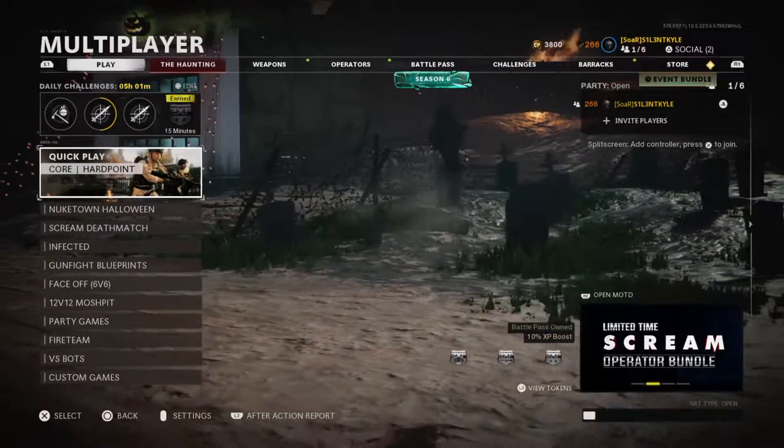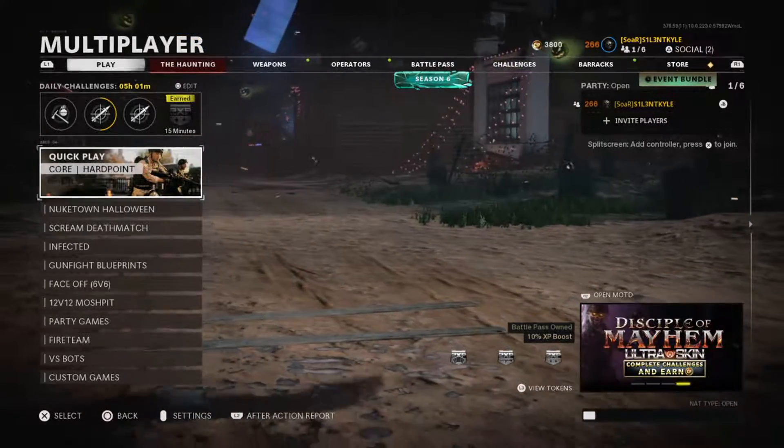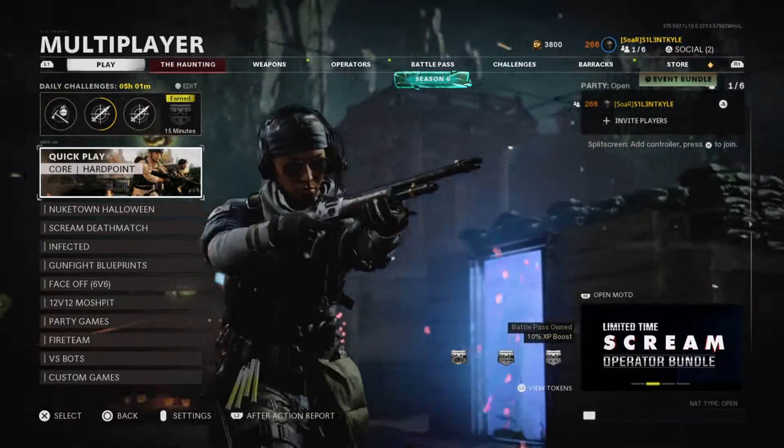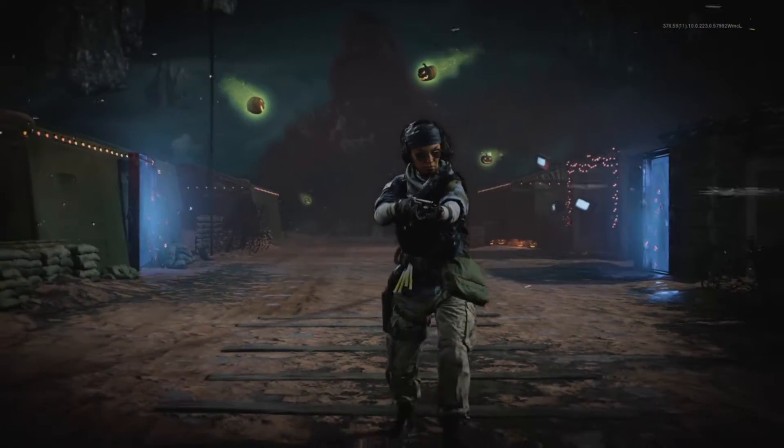Hey guys, it's Kyle again and welcome back to Black Ops Cold War. Today we are unlocking Dark Aether in Zombies — pretty much one gun away from unlocking Dark Aether in Zombies, and that's with the M82. So we're going to unlock that camo finally today and then I'm going to use it in multiplayer.